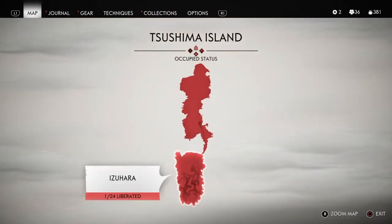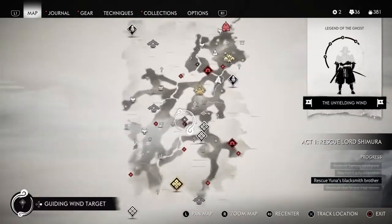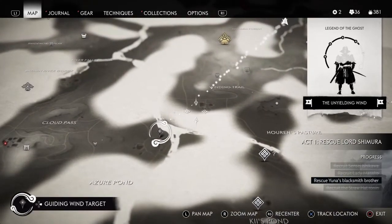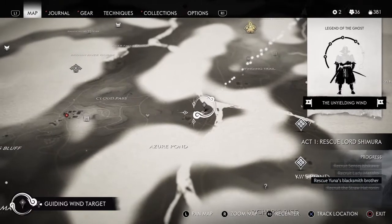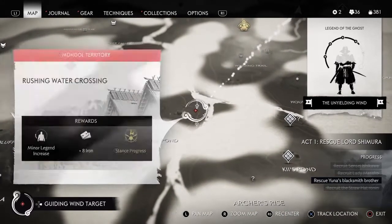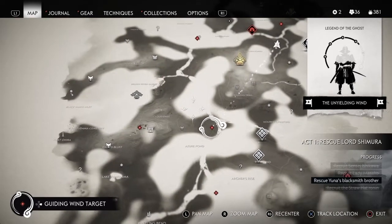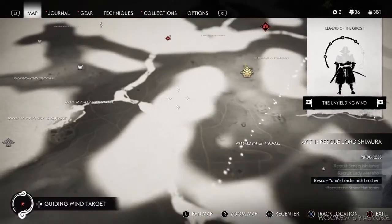Let me show you guys where it is on the map — it's at the bottom pretty much, right in this location here. You want to go to this Mongols territory, and if you cleared that out, I'm sorry but the glitch would not work. The Mongols still need to have this territory.